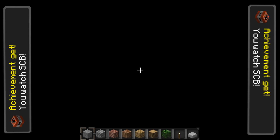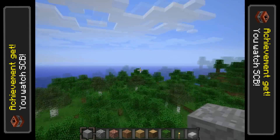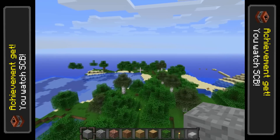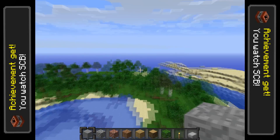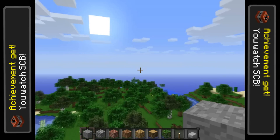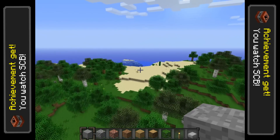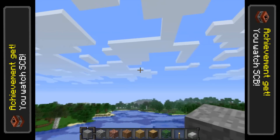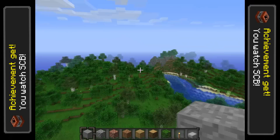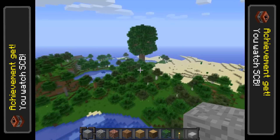When you generate a world, generate it in a forest - it just looks normal at first. I'll keep flying around... usually massive trees would be spawning everywhere by now but it seems like they're not spawning. I'll be back with you shortly.